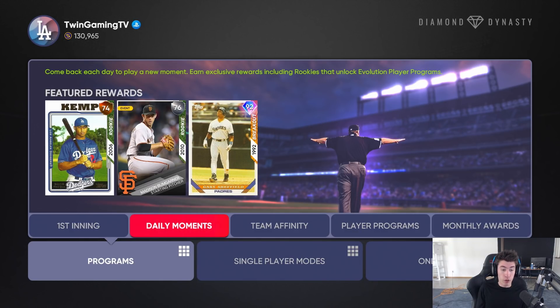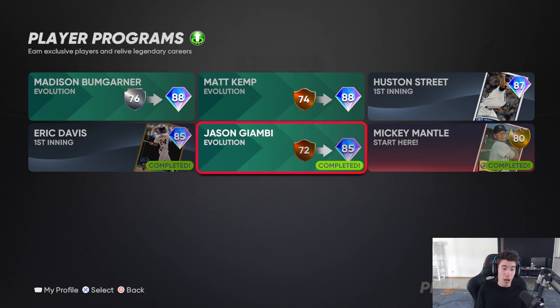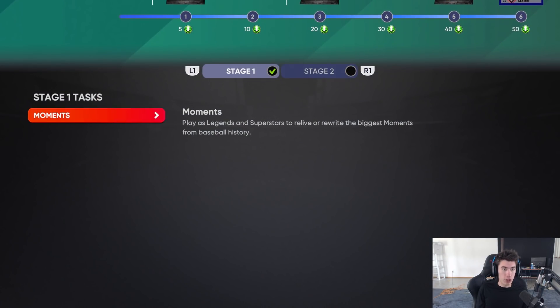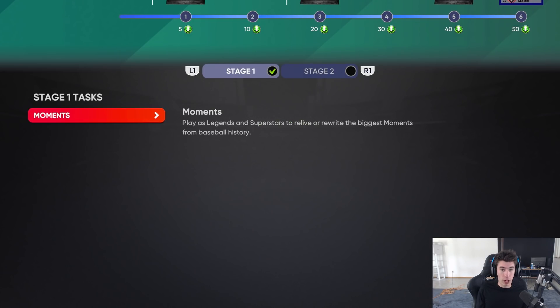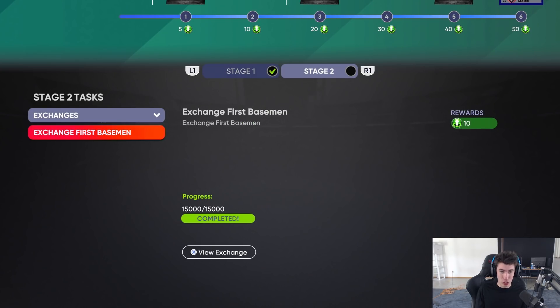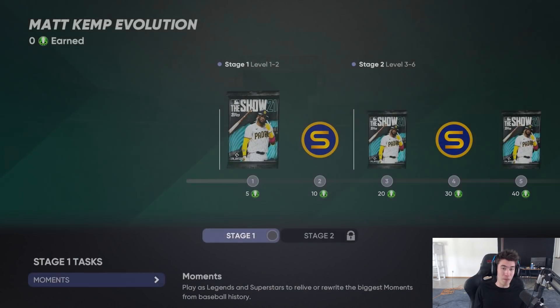If you go from the daily moments program to the player programs, you can see we already did Jason Giambi - he was one of the ones for April. There's stubs, packs, and everything in these programs as well, in addition to the daily one. If you unlock the bronze Giambi, you're able to do some moments for stage one, which will help you unlock stage two, where you progress more into the program and get that diamond Jason Giambi at 85 overall. There are also missions and an exchange option.